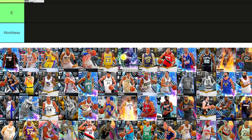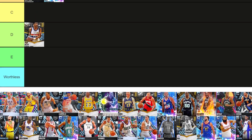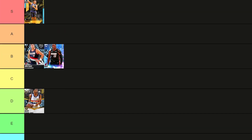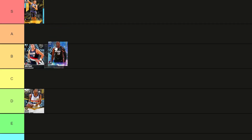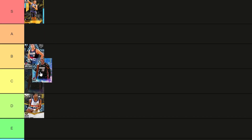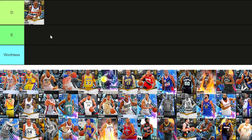And we got Bam Adebayo. I think I would take Sabonis, but I'm not sure — he's either B or A. I'm going to put him in B for now. I might drop Sabonis, but I'll give him B tier.